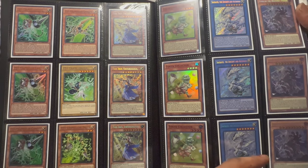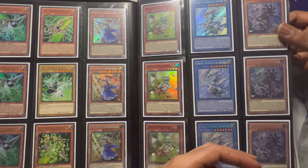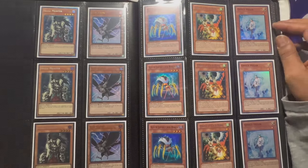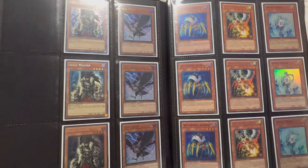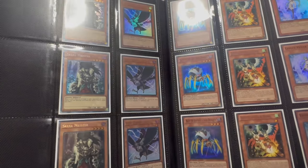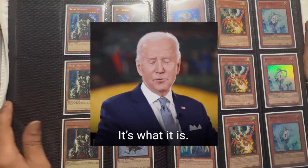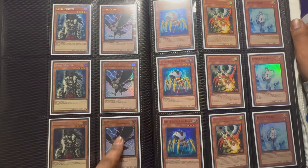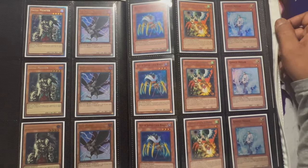Moving on, we have the Iris Sword Souls — never played it. Token Collector — never played it. Serenity — love this card, I've played it. Lord — also played it, really good card. Skull Meisters — these are Collector's Rares, I got attacked for those but I really liked them. These are from the Speed Duel packs.